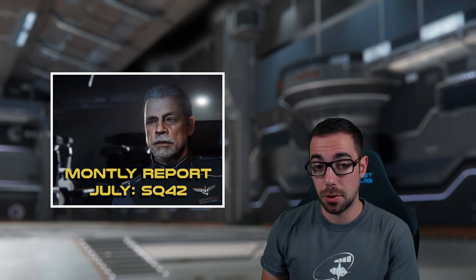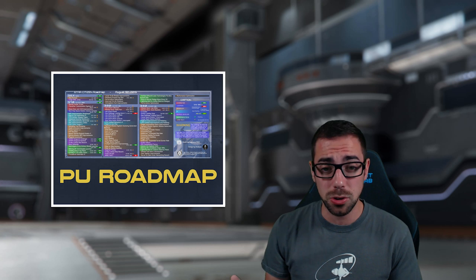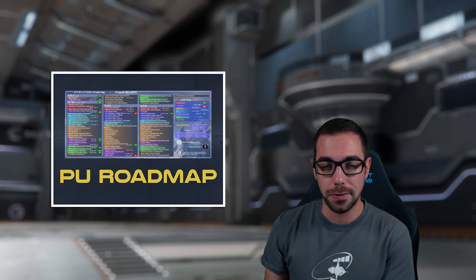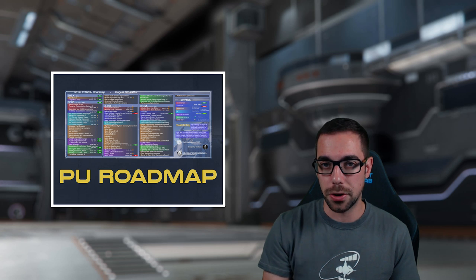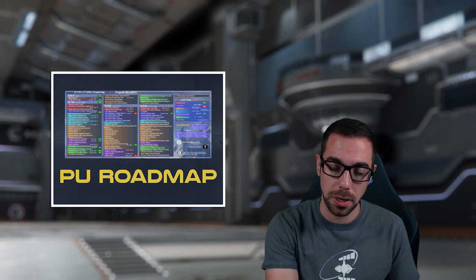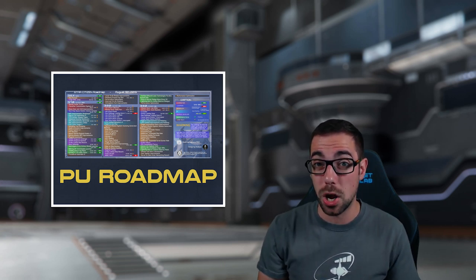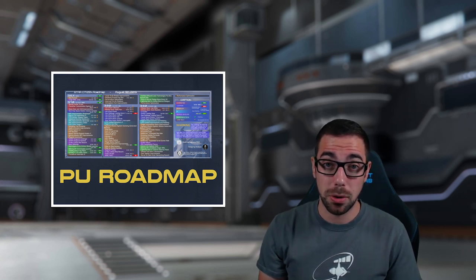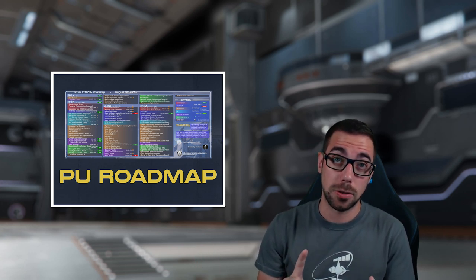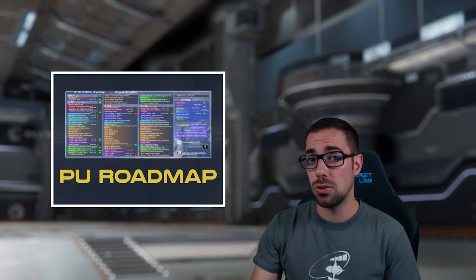Moving on to the roadmap updates — I may be leaving these out of these videos for the near future. It doesn't seem like a lot of work is going on with them. Maybe there's a disconnect between what's happening at the office versus what they're sharing on the roadmap, or it's a good representation of how much work is going into Squadron 42 versus the PU. There really isn't much to discuss — just minor progress, and not much going on in the patch that will bring the 890 Jump and ship rentals.